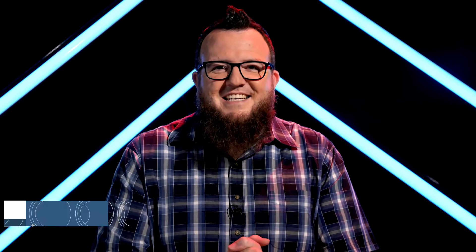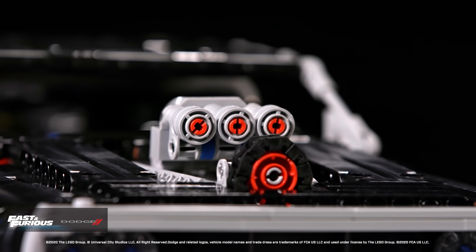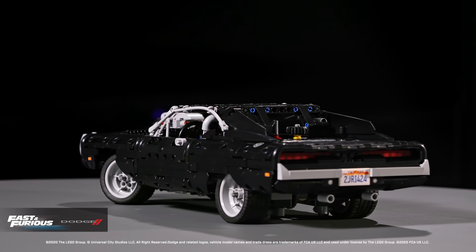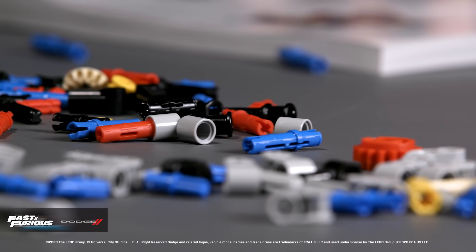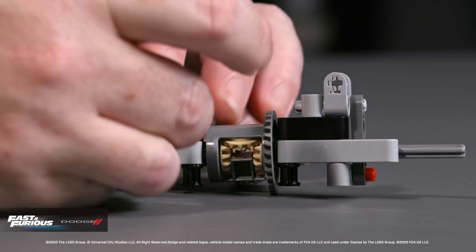Today's LEGO Technic set, Dom's Dodge Charger, represents a vehicle that has taken some major creative liberties with the laws of physics in the Fast and the Furious movies. But it still obeys basic mechanical principles, which I will demonstrate through this LEGO Technic build. Based on the iconic 1970s Dodge Charger RT, this LEGO Technic model is packed with authentic details. In this section of the build, I'm creating the gearbox that will connect the drivetrain to the rear axles.